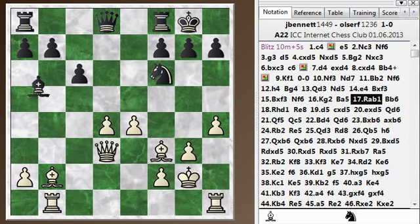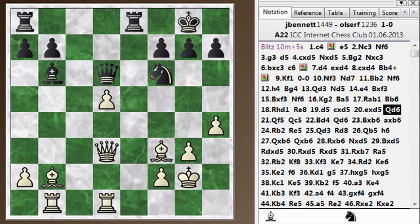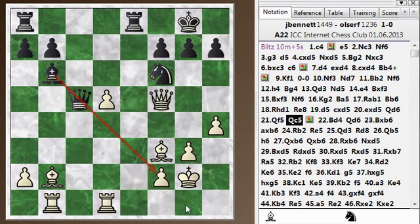I get my King to a safe square and he plays his Bishop there. I'm just trying to solidify my advantage in the center and threaten Bishop takes F6. He plays Queen D6 to protect it, and I bring my Queen in, thinking about maybe taking and doubling his pawns — though I'm not really sure I want to do that. But he undefends the Knight, and right now the computer thinks Bishop takes F6 is a good move.